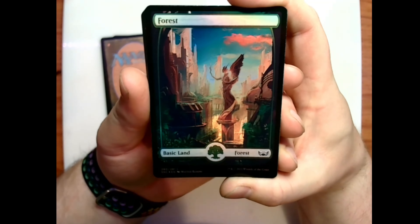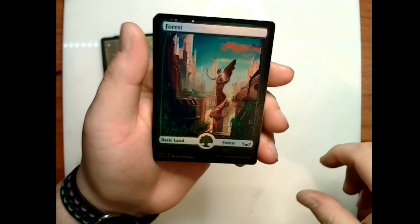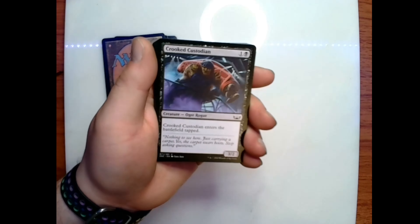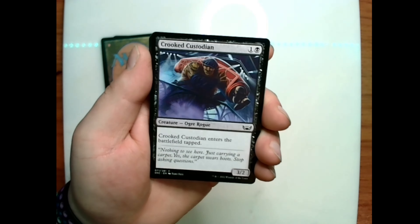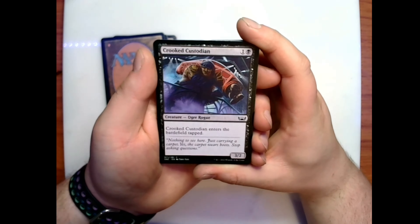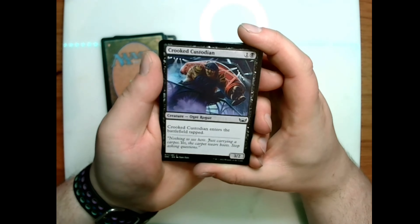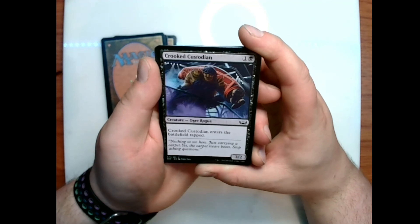Our land is a foil Forest — I think this is my favorite of the forest arts; it's full art as well, very nice. We have Crooked Custodian: one and a black for a 3/2 ogre rogue — Crooked Custodian enters the battlefield tapped. Flavor text: 'Nothing to see here, just carrying a carpet. Yes, the carpet wears boots. Stop asking questions.'